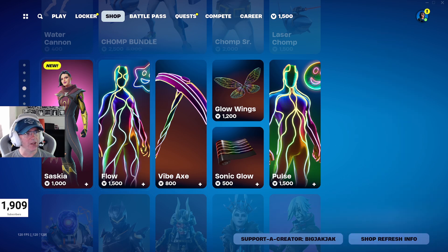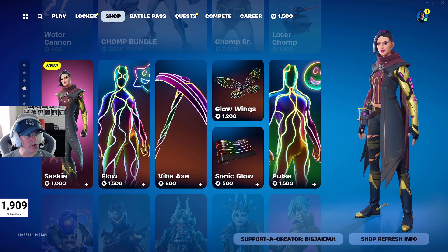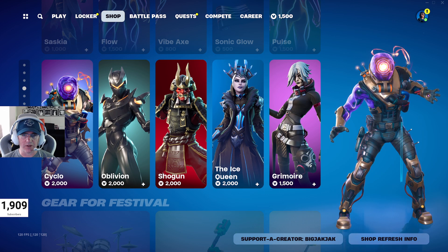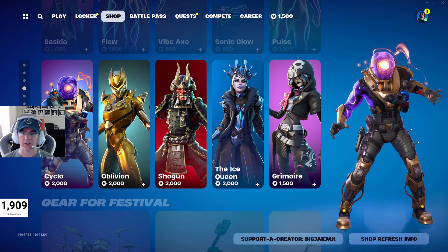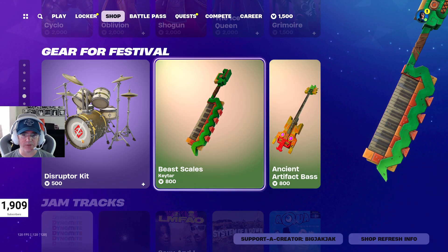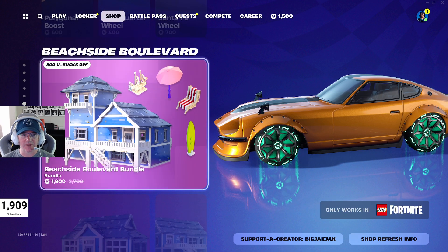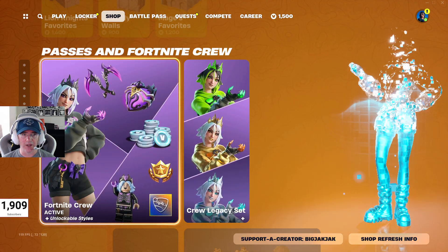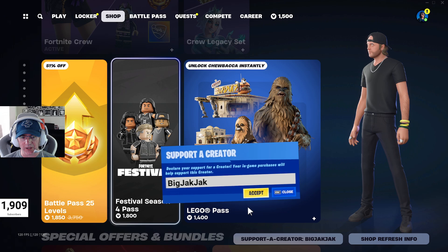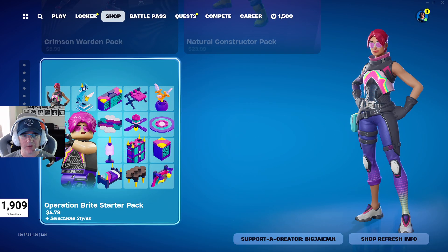Flow is back in the shop as well — hasn't been in the shop for 83 days, coming up to three months. We've got Glow Wings, Vibe Axe, Sonic Glow, Pulse, Cyclo, Oblivion, Shogun, Ice Queen, and Grimoire still in the shop. Most of those have been gone at least 200 to 300 days. We've also got Gear for Festival, Jam Tracks, the Nissan Zed Performance Bundle with car cosmetics, Beachside Boulevard and Lion Knight's Castle for Lego, Persephone in this month's Fortnite Crew Pack, and the Fortnite Festival pass with Metallica and the Lego pass with Chewbacca.